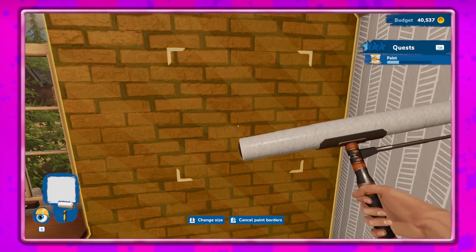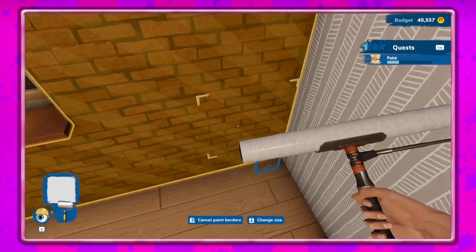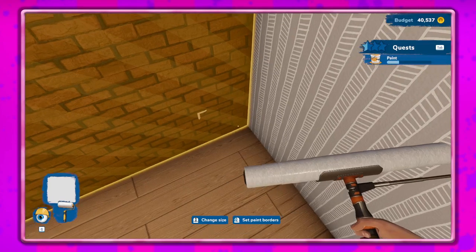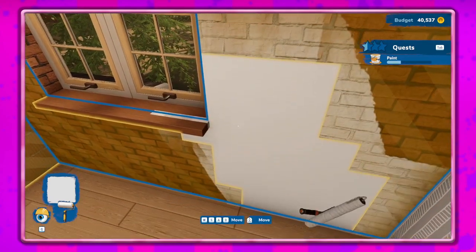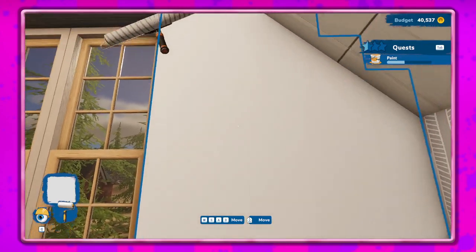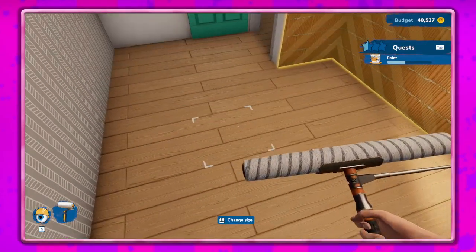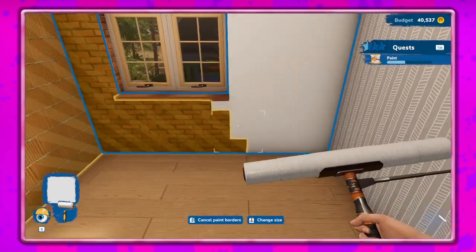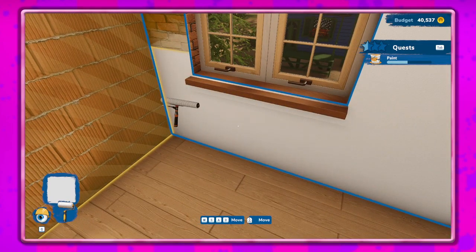I'm gonna do white over here. Need to cancel the thing — why is it not working? Gotta do that and that. So it's the canceling that always gets me — canceling going to the next area, I'm like oh yeah I forgot to do that. Out of paint. Hopefully I get another perk with paint soon — like a 'don't waste paint' kind of thing, that would be nice.